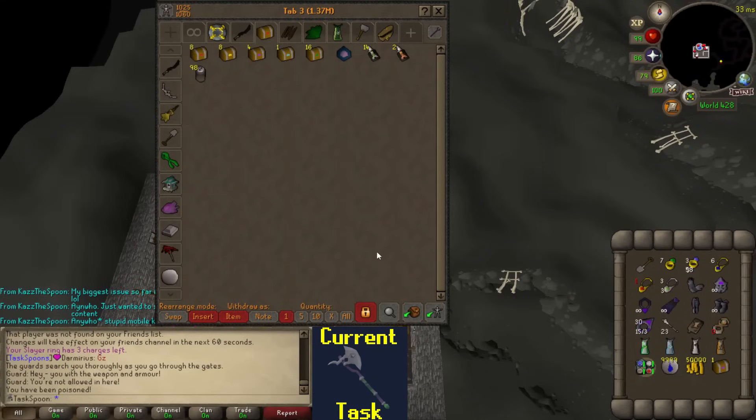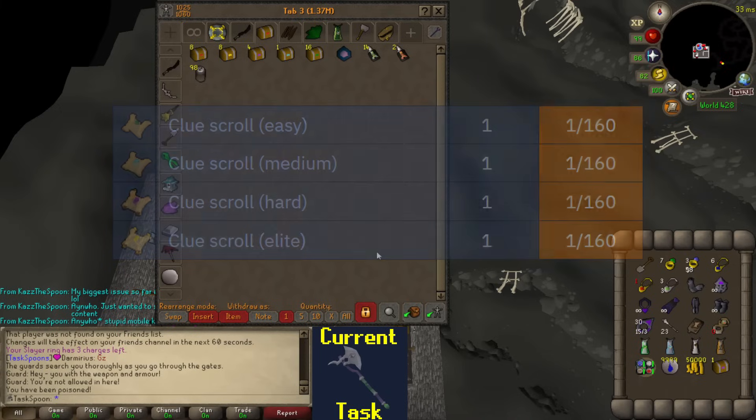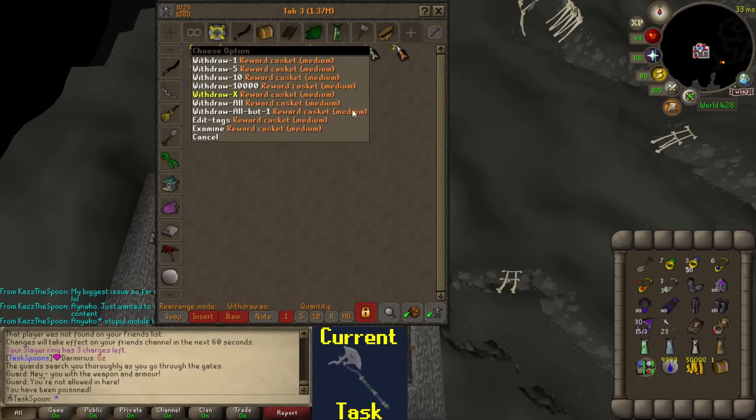One thing I do like about the Vardorvis drop table is the clues. You have an equal chance to get an easy, medium, hard, and elite clue all at a 1 in 160 rate, which means that essentially every 40 kills you're getting at least a clue, and all clues are useful for me. I would prefer more elites and hards, but all things considered, I do like that I can do a bunch of kills, get a couple clues, go do them, and start stacking up caskets again.